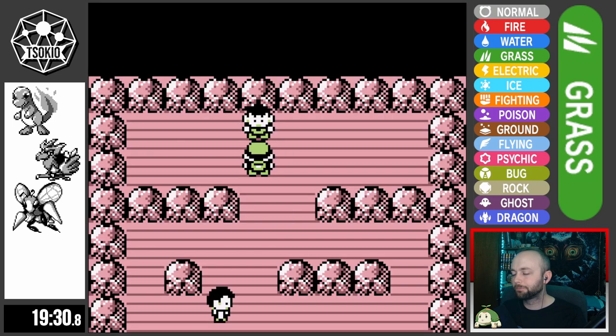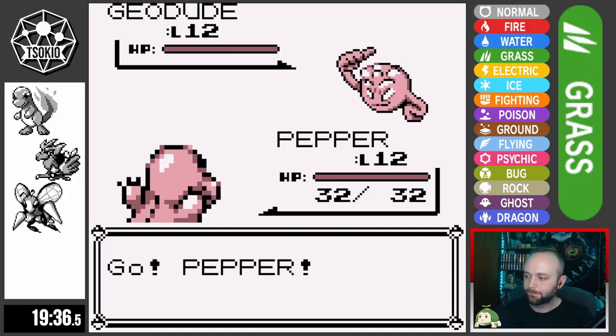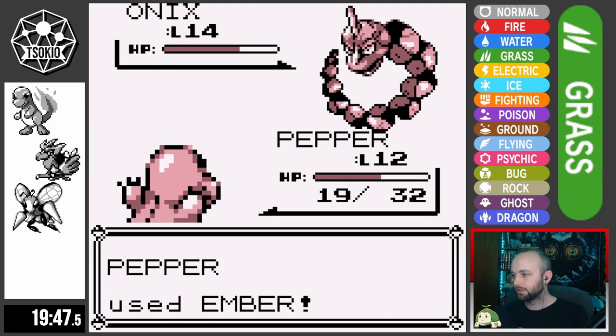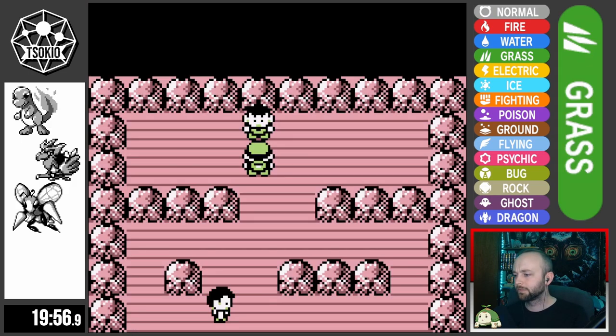It's time to face Brock. I send Pepper out first, figuring I'll have plenty of time to train after Brock. Pepper knocks Geodude out in three hits, and knocks Onix out in three hits as well, earning us the Boulder Badge and a very easy win.